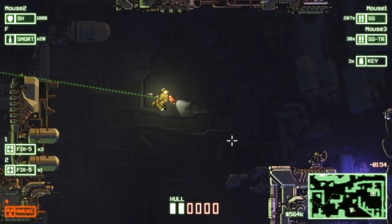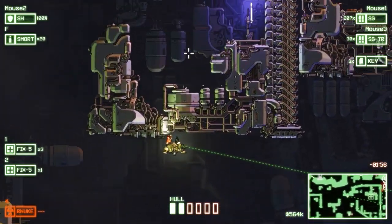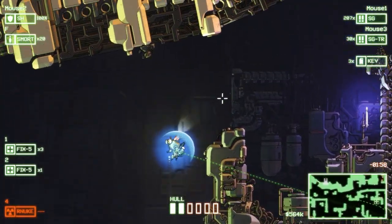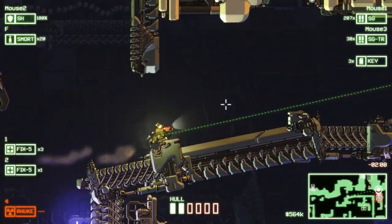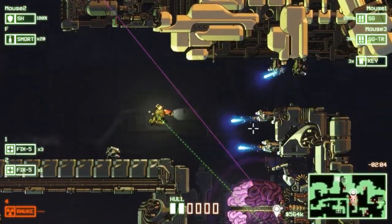I feel dumb. Time to go destroy the core — which is currently not defended from this angle. Use dash to get around faster, use dash to dodge. Hell yeah!